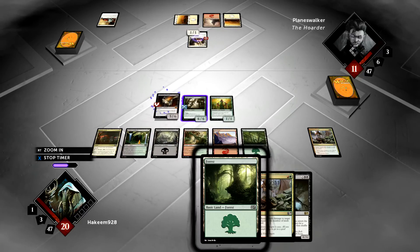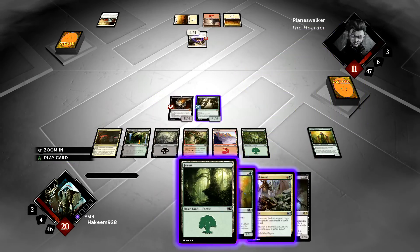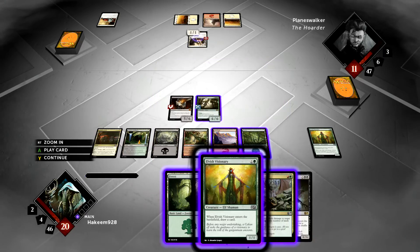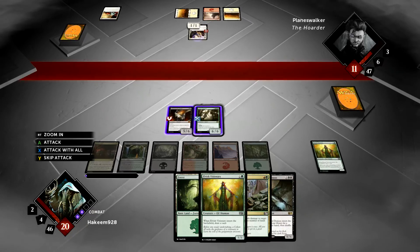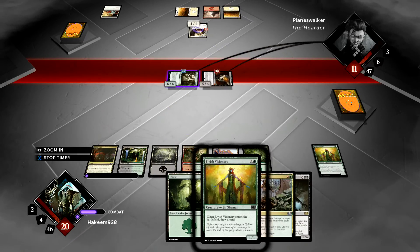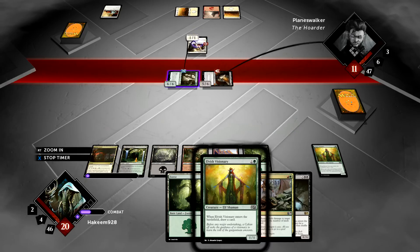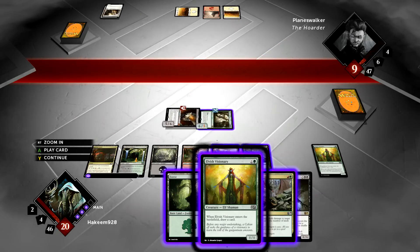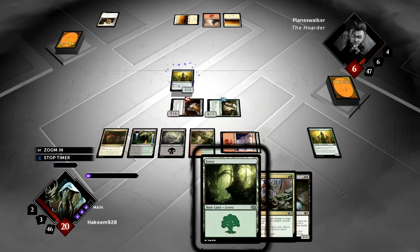Okay, we're going to get a Shadowborn Demon trigger on the stack. We don't have 6 creatures in the graveyard so we have to sacrifice something — we're going to sacrifice the Visionary. Picked up some fodder, which is great. We are just going to swing here for 11 — that's enough to kill him. Should I Ground Assault that? No way. He's got mana up, could have a God's Willing or a Cloud Shift, and I'd just waste a removal spell. There we go.